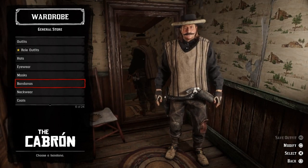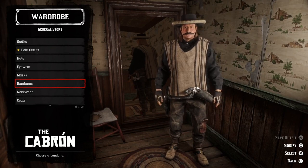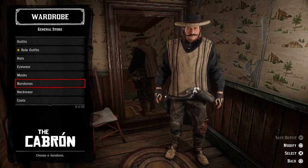And here we have the Cabron. I really like how the black Botel hat matches the rest of the outfit. It is such a strange hat but I really think it looks good on this Mexican bandit.